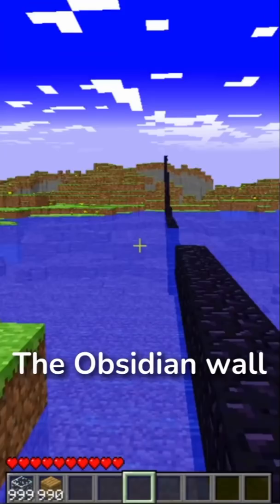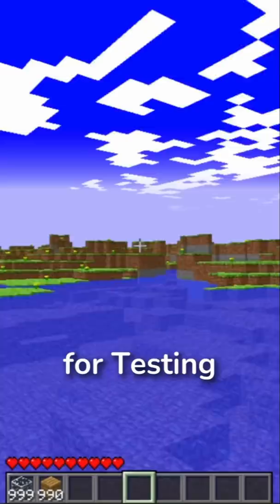The obsidian wall was a structure which allowed the player to see the spawn point and the x and y axes. It was only in the game for testing purposes.